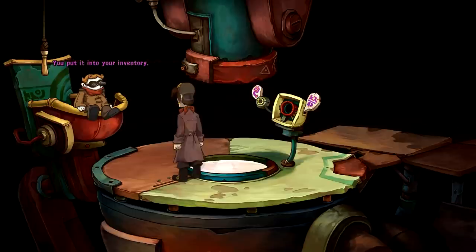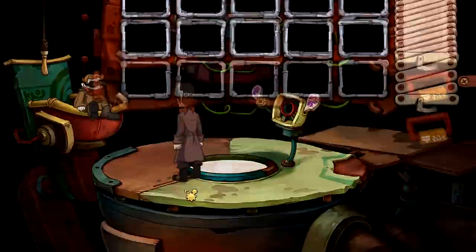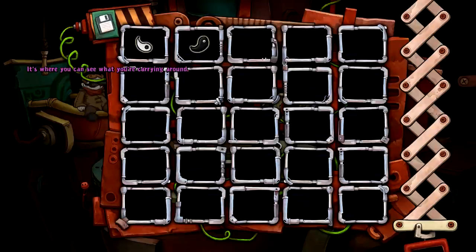There has to be an easier way. I've picked up the duplexer. What am I supposed to do with it now? You put it into your inventory - that's where all the items go. Now you can open your inventory by using your mouse wheel. Here it is - this is your inventory, it's where you can see what you're carrying around.